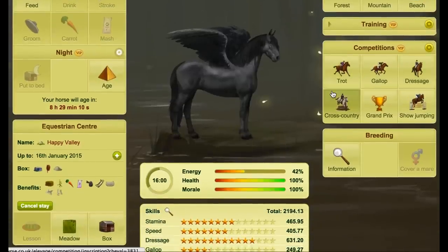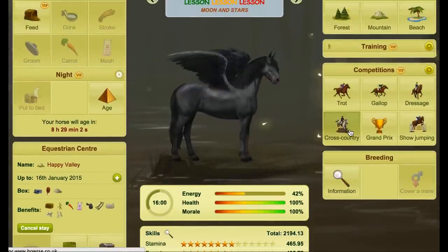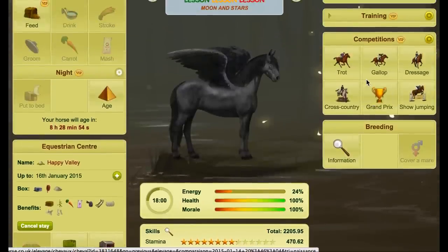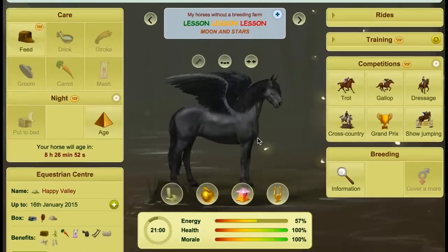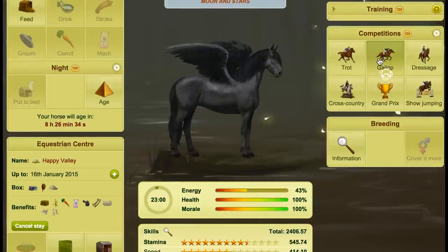I'll keep the auto-enter off for now and just click enter manually. We've entered and got some stamina, dressage, and jumping from that. I'm going to enter cross country, then trot and gallop, and possibly show jumping — but not dressage yet. I just kept entering cross country over and over — you can see stamina, dressage, and jumping have bolded. Now doing gallop and trot competitions — we don't need to do jumping separately because jumping gives jumping, speed, and dressage, and we'll get speed from trot and gallop competitions anyway.